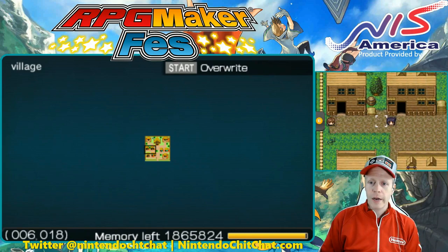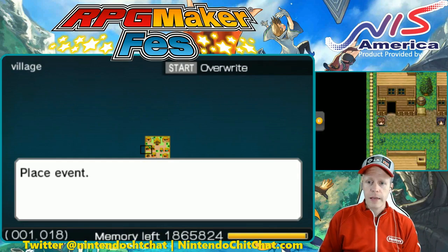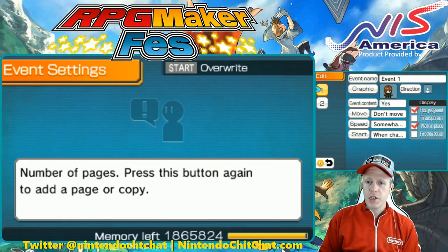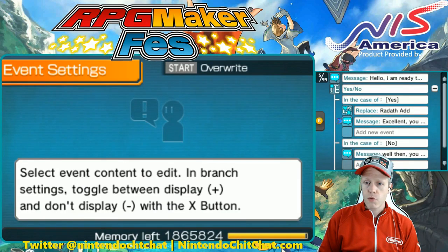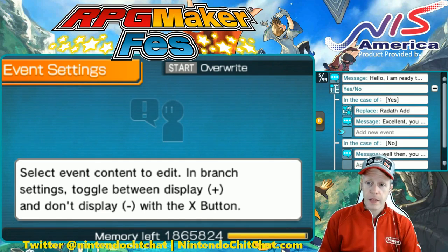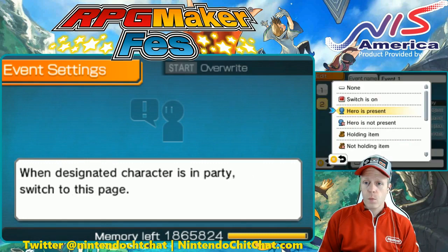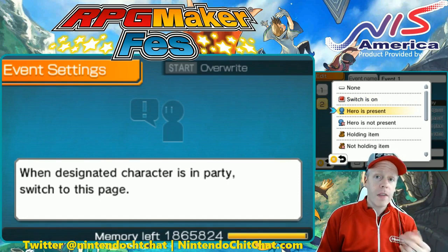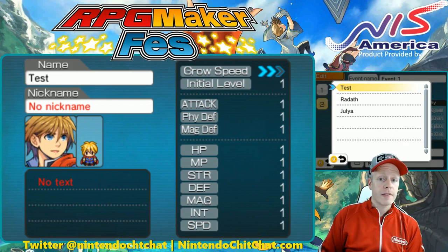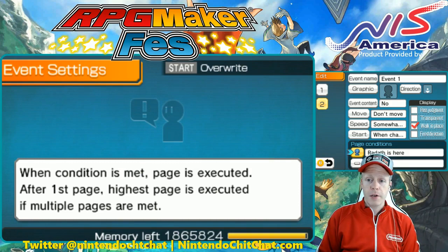We have Raddath and Julia here. This is about characters joining and substituting out from your party. Go into set event, edit event. We're using a switch in event content — but instead of the switch, you can select 'Hero is Present.' When adding Raddath to your team, hit the A button and select which character you want to join from this event. We want Raddath to join us, so select Raddath. That's the page condition for page two.